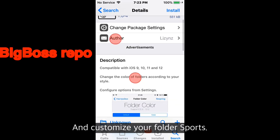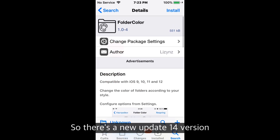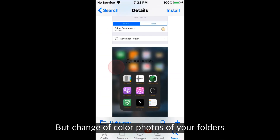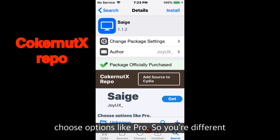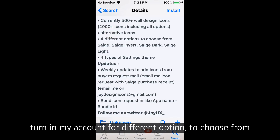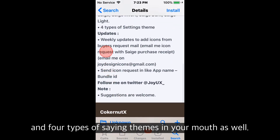Customize Your Folder supports iOS 9, 10, 11, and 12. There's a new update, version 2.0-7. You can change the color of your folders — each is a theme. Choose options like Pro, so you have different pro styles with 500+ well-designed icons, 2000+ icons included, alternative icons with four different options to choose from, and four types of setting themes, with updates as well.